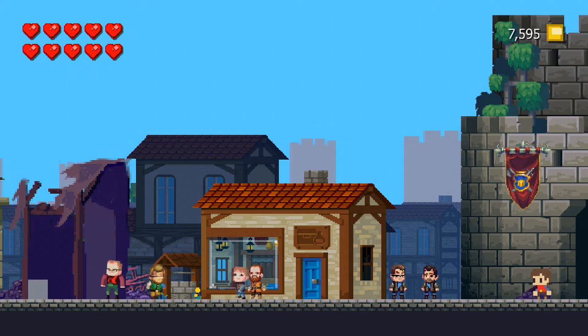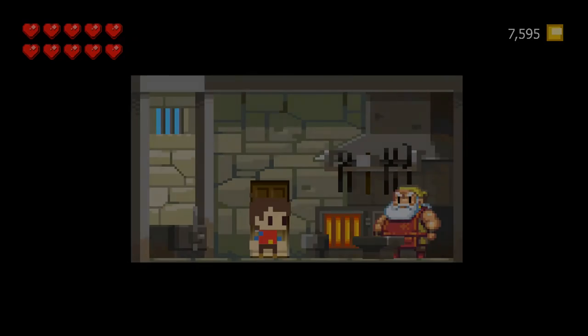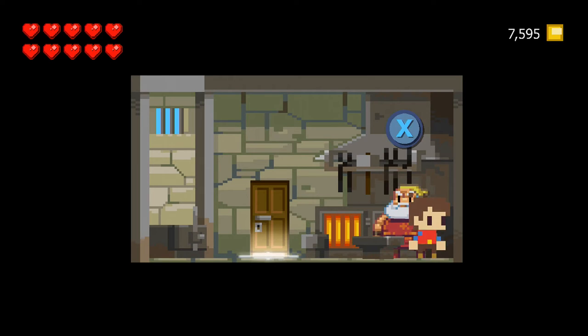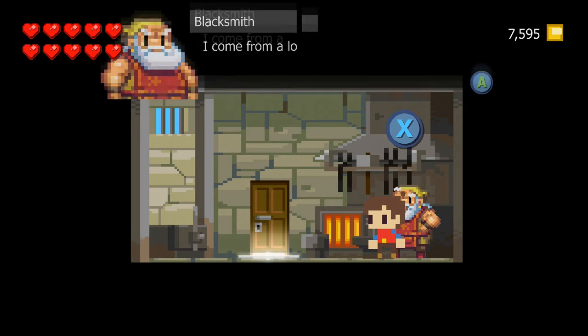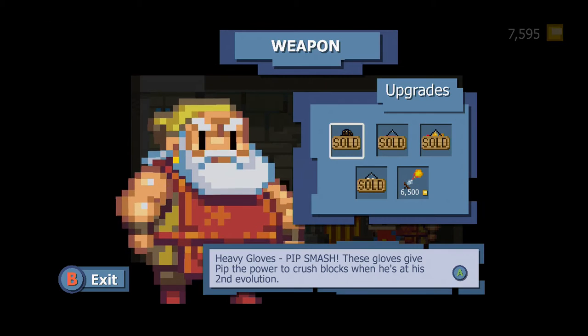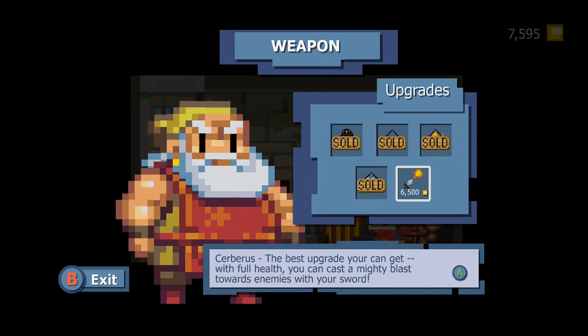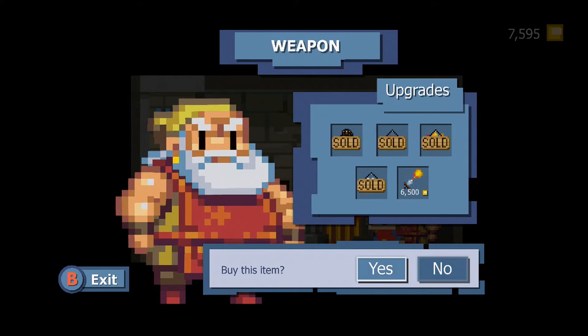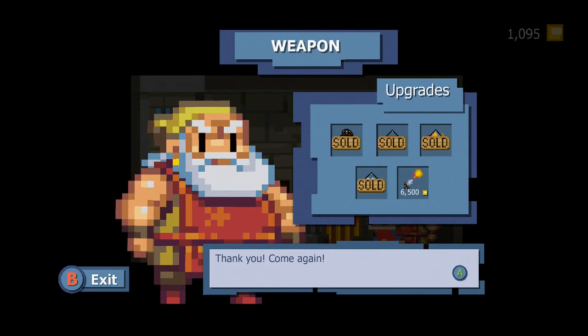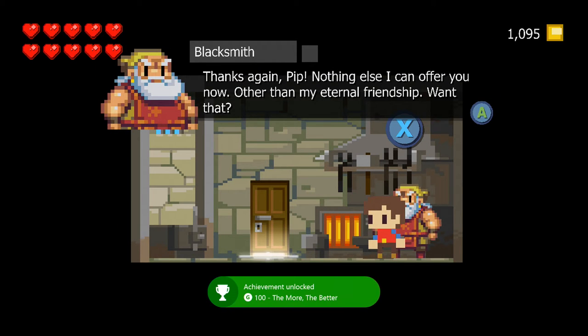We're back here at the village, and I am going to go into the weapon shop. I need 6,500 to get the last item. So I'm going to buy that, which gives me full health and lets me do a mighty blast towards enemies with my sword. We're going to buy that, and that is going to pop the last achievement for 100 gamerscore — the more the better.